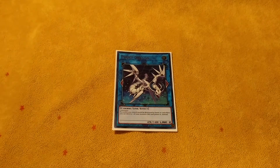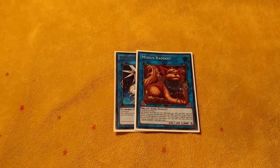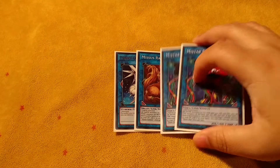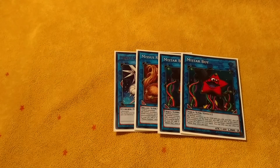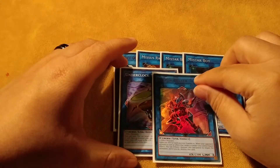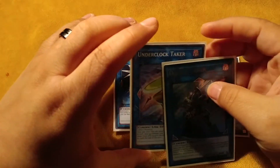On to the Links: one Proxy Dragon, one Missus Radiant — I know you guys are like, 'what, Missus Radiant?' but I'll show you in the side deck why I play it. Two Mistar Boy, one Underclock Taker, and one Decode Talker. That's the extra deck.